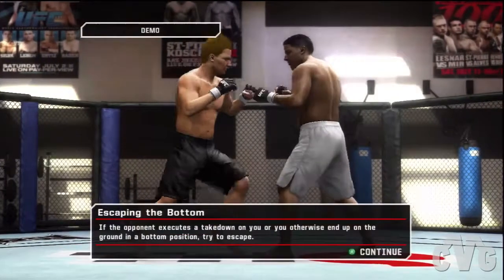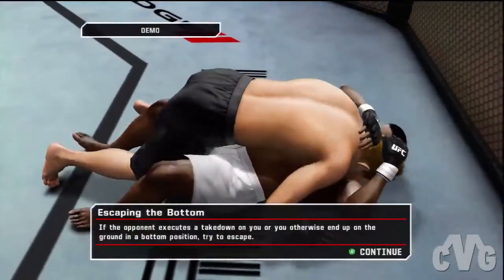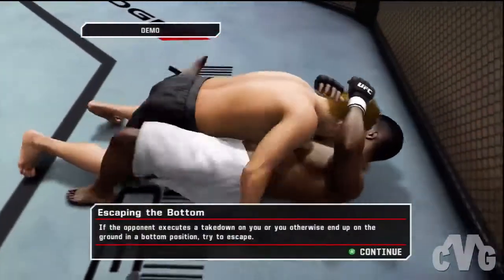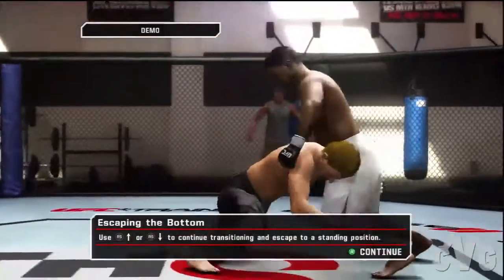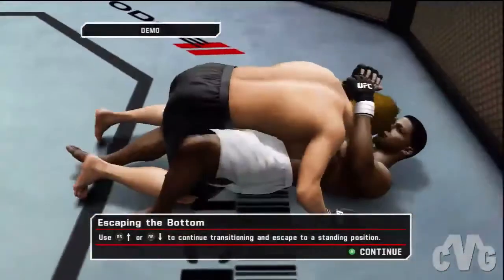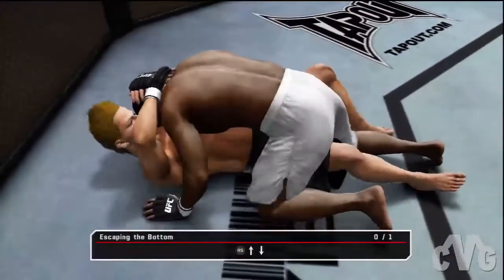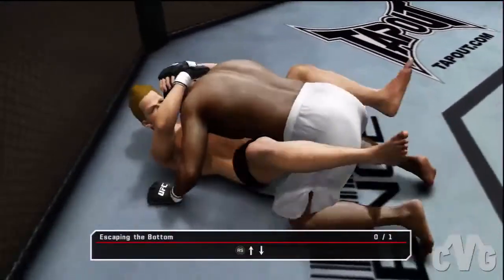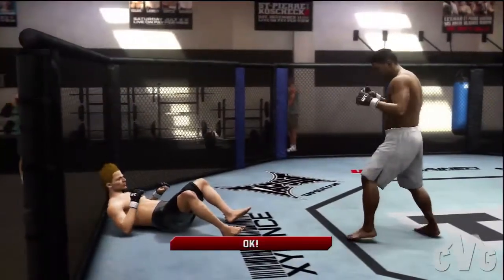If the opponent puts you on your back, you'll need to perform transitions to escape back to the standing position. Here you'll see how to escape back to standing and avoid being on the wrong end of some ground and pound. Now it's your turn to work from the bottom and escape back to standing.